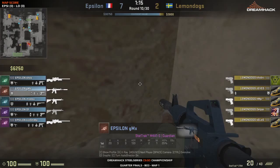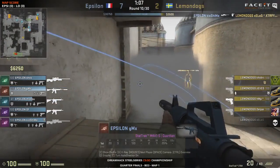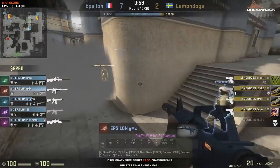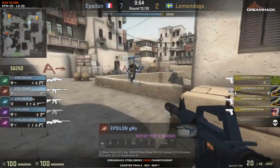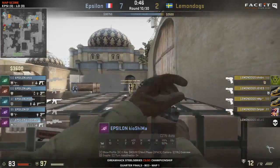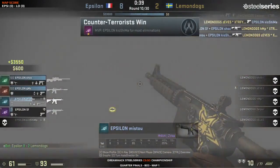There is one terrorist pushing towards short. It looks like the bomb is going towards bombsite B, so someone has to get information or the CTs will be out of position. A quick rotation by Mistu and Kiyoshima gets bombsite B back under control - they don't want to give them an easy bomb plant, easy money. Kiyoshima misses his first shot with the AWP - what is happening? He pulls out what he knows best but is unable to take the target down.